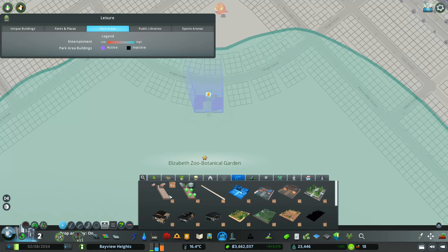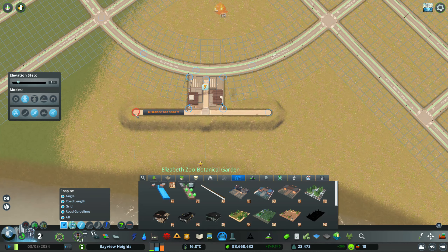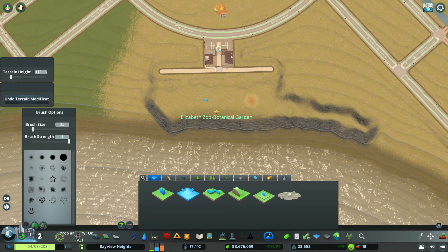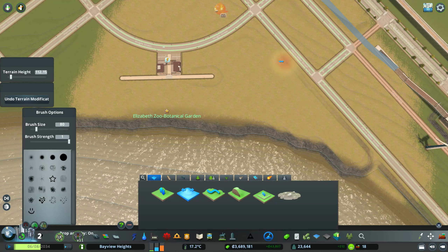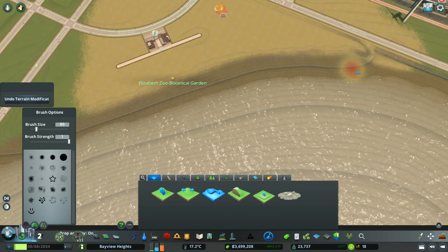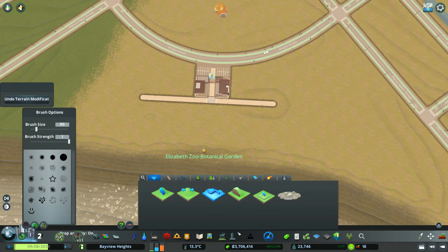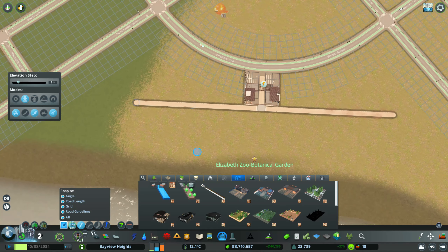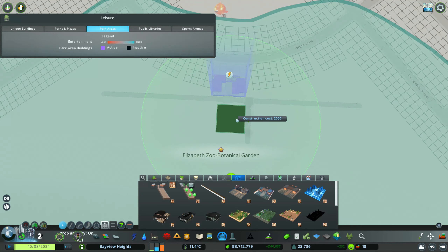Disclaimer: give yourself more room to build a zoo in City Skylines. I went for a very tight approach — kind of like the zoo in Central Park, which is crammed in. I'm doing terrain editing to flatten everything, then softening the terrain so it all blends in. I'll give myself credit — I think I did a great job on the terrain editing here, which I'm usually bad at.